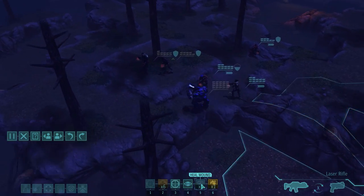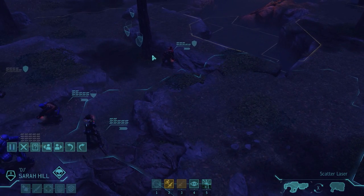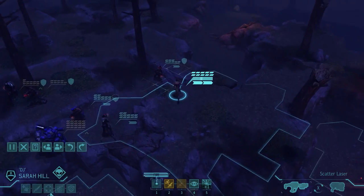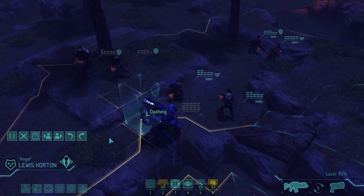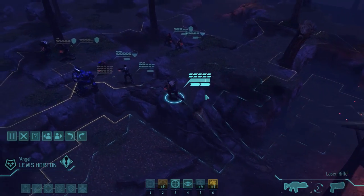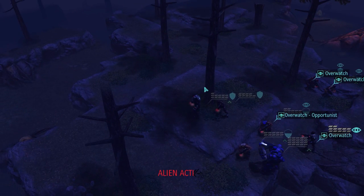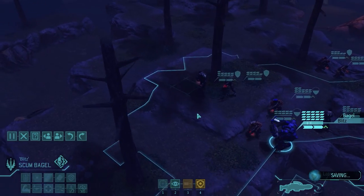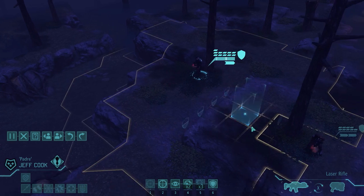Bagels should probably dash as well, otherwise he'll fall behind too much. The nice thing about Bagels is I can use him as a high cover element if needed. And last but not least, Luis — we'll just dash again. I'm not prioritizing meld, but it would still be nice to get it, which is why I'm moving fast. I can still hear the mechtoid, but that's all — and some floaters.